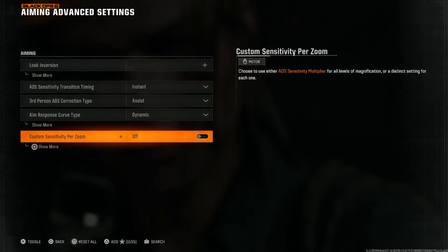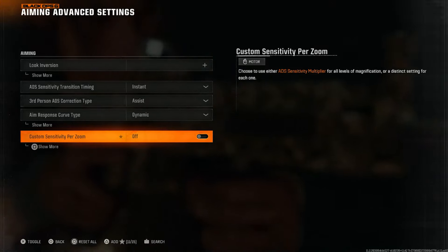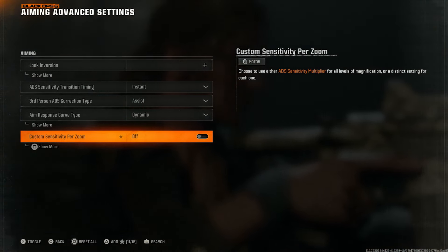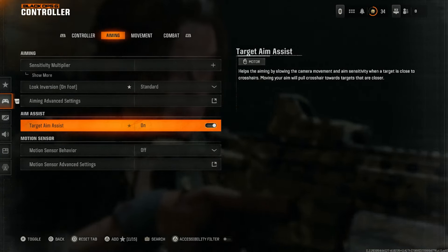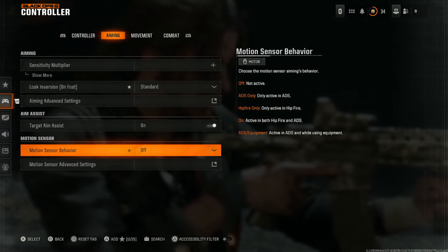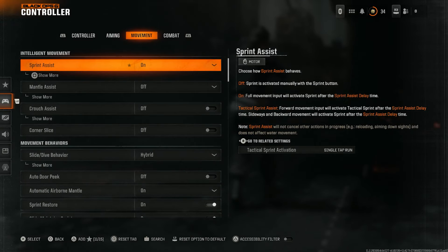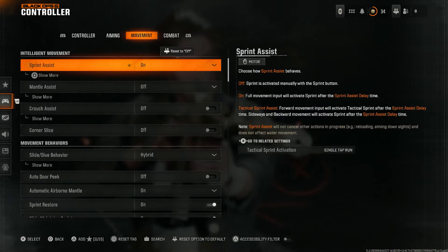Per optic sensitivity is up to you — I don't feel it's necessary, but it will interact with some other settings, so I keep it off. You may want to tinker with it yourself. Keep aim assist on, turn motion sensors off — if you can play with gyro you're already a beast and don't need this video. With that said, let's move on to the movement tab which has some interesting settings that do need to be changed.